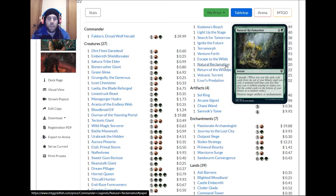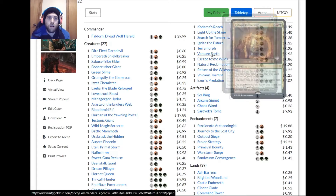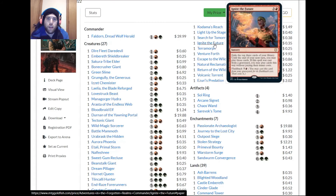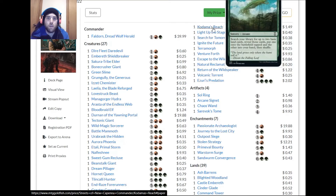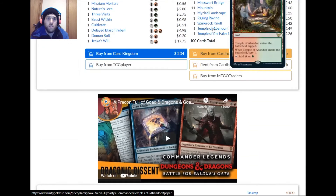Cards that synergize well with cascade are worth keeping. Ones that are too much mana investment up front without great returns can be cut. Escape to the Wilds is pretty good, especially since you can play an additional land — that's probably good for this deck. Suspend also works well here, and Spectacle is pretty good too.